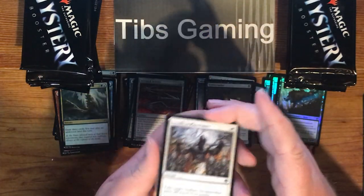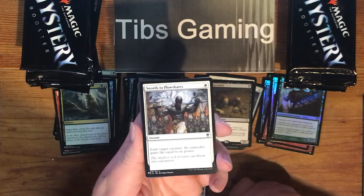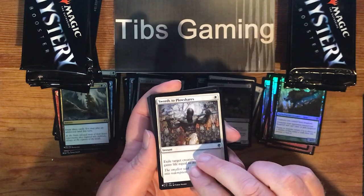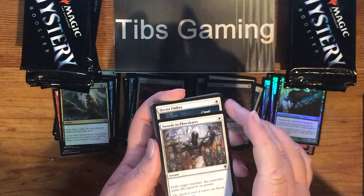Swords to Plowshares — one white, instant. Exile target creature; its controller gains life equal to its power. Great card, always good to see.